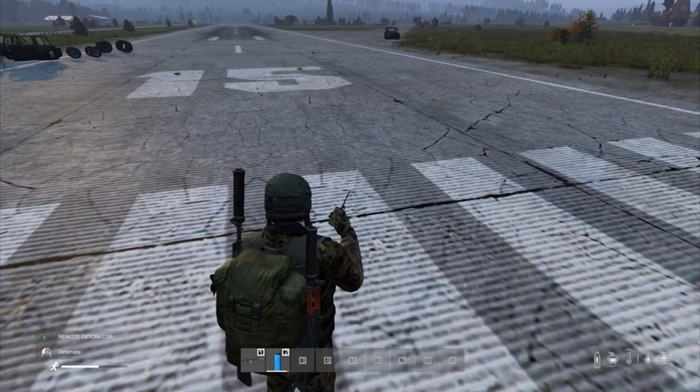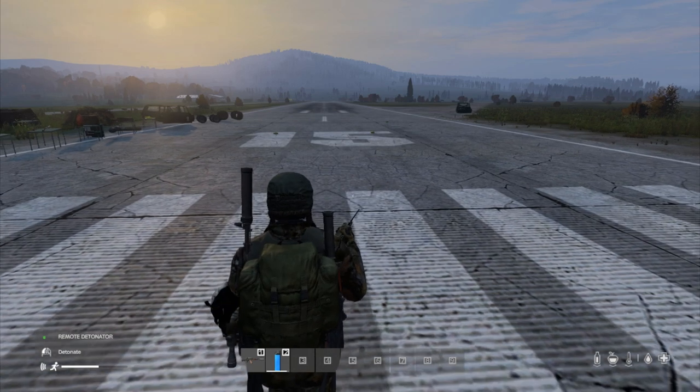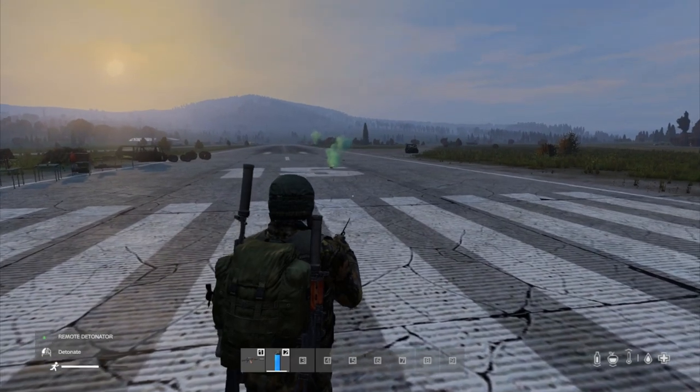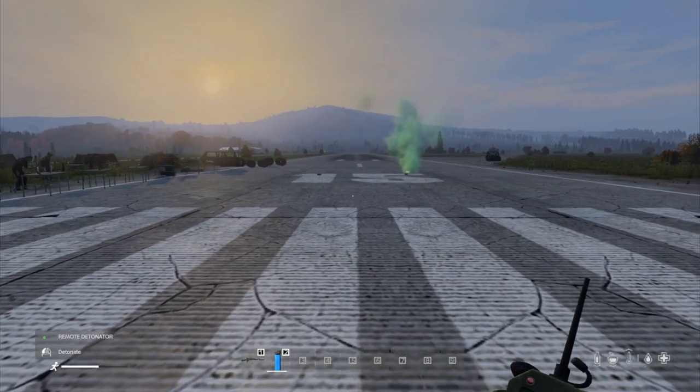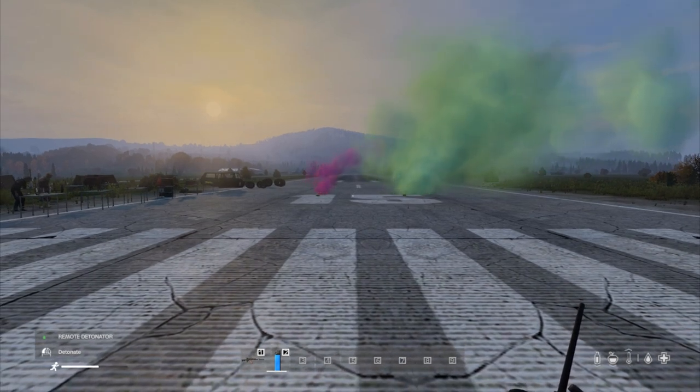We retreat to a safe distance. Another cool thing is that when 1.18 goes live, the little gas cans you use for the gas stove are apparently going to explode when they're ruined — so you may be able to pile other things around one of these IEDs and explode them. In experimental that's not working at the moment. And there — our timed one has just gone off! And let's do our remote one — pull the trigger — and there goes our other one.